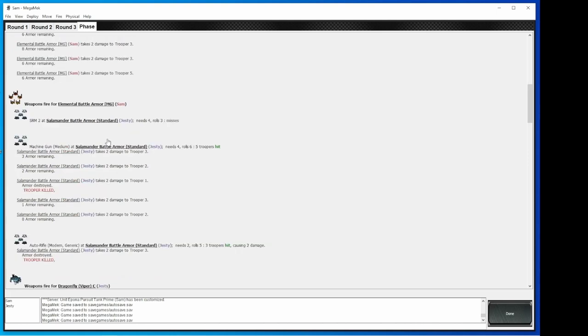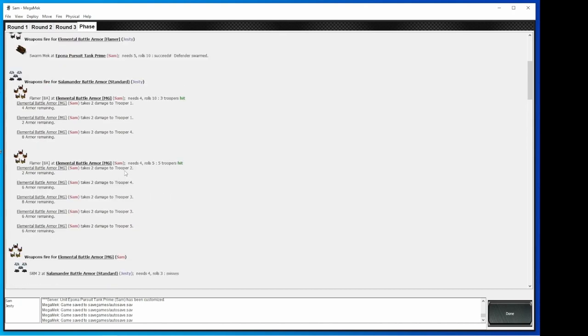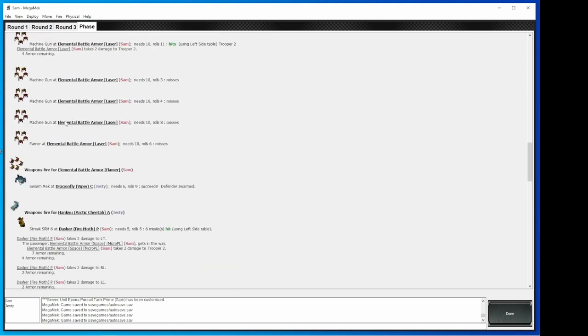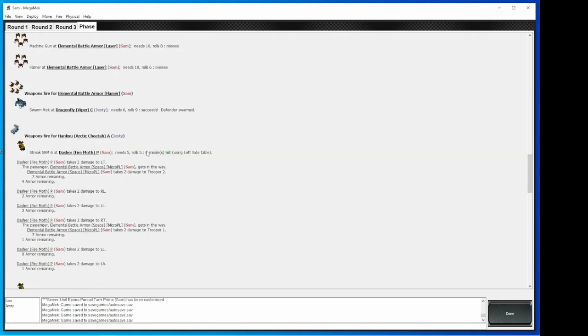My battle armor flamers have successfully swarmed the Epona — we'll get into that next round and see what kind of damage we can cause. Trooper three gets the auto rifle, two damage, trooper killed. So it's not when zero armor is remaining — it's when trooper is killed that it's noted. So I'm going to be down to three troopers in that Salamander squad. I successfully swarmed Justy's Viper. Today we're just going to talk about the battle armor — we're not going to go through in depth how Justy might deal with getting rid of me. He's just going to sit there and take the swarming, and we'll show you what the swarm attack looks like next round. You went to town on my Dasher.